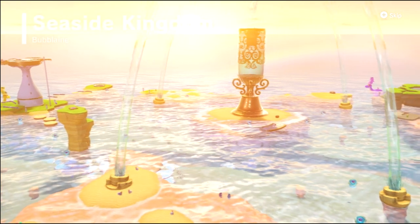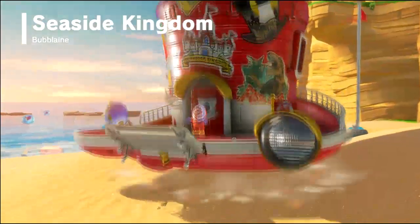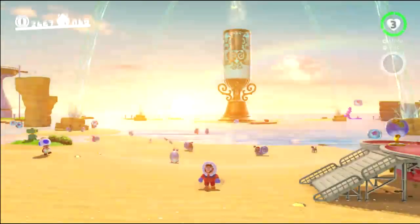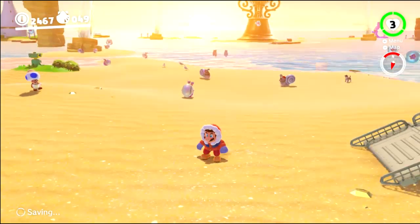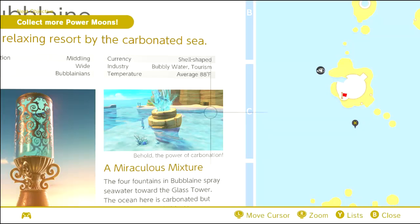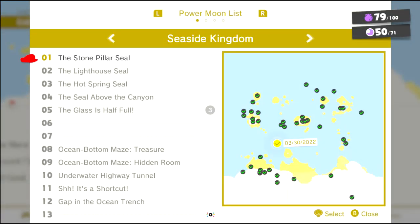So we're going from one orange-skyed kingdom to another orange-skyed kingdom. All right, time to survey the situation here and see what we're looking at. All right, how hot is it here? 88. I should have known. Of course the Seaside Kingdom is going to be hot, though, you know, because it's the beach, and people go to the beach in the summer.